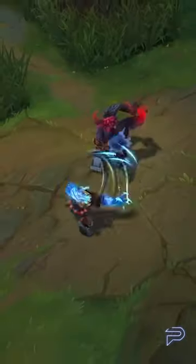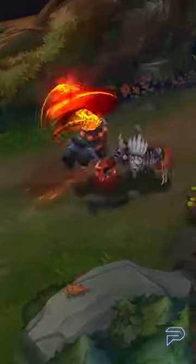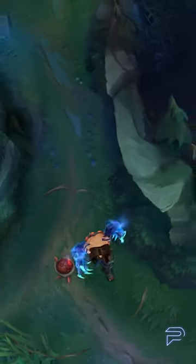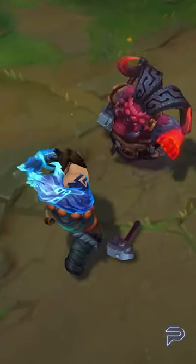We're excited to finally see Udyr's rework in action with his new and improved kit as well as his model. He features all new abilities that embody the same style of his old kit, but it has been revitalized with Riot's latest 200 years tech. His new passive will let him empower his stances with all new effects as well as giving him bonus attack speed.